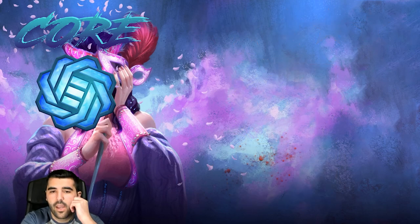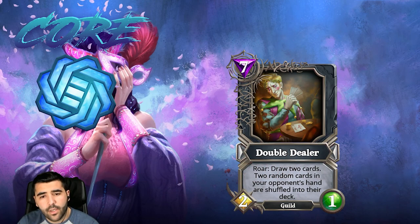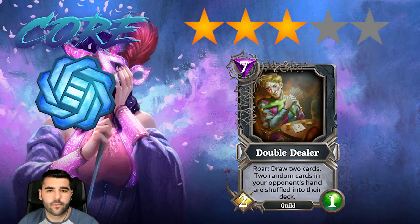Then we have Double Dealer, which is a good card for card advantage — it draws you two cards and puts two cards from your opponent's hand back to the deck. The issue is you can only effectively play this if you already have a lot of tempo advantage, and the worst part is it costs seven mana. This would make much more sense at six mana, but since it's seven mana it's a lot to commit. I'm gonna put this card in three stars — it would benefit heavily from being six mana.